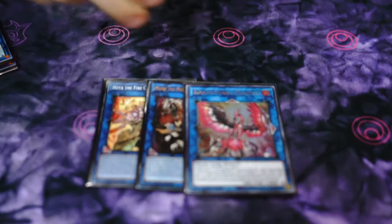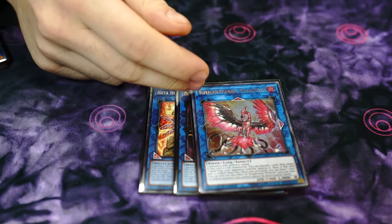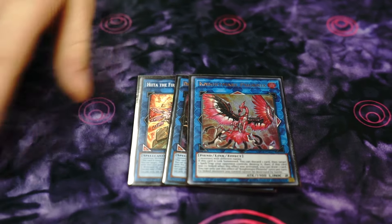I do play one extra generic Link 2 — I played a Nightmare Unicorn. It's a fire, so you can make it under Princess, and it'll always be co-linked when you make it under Princess, so you get to draw cards. It outs a bunch of random floodgates, outs random problems like King Sark before you get to deal with the board.